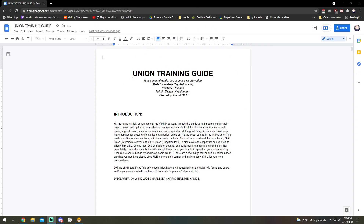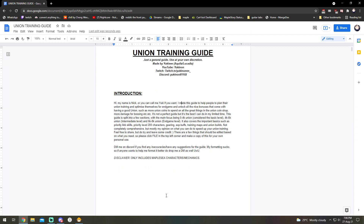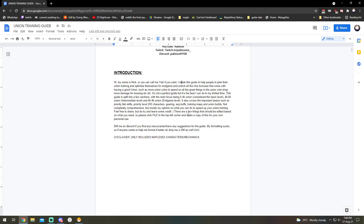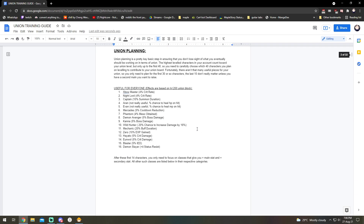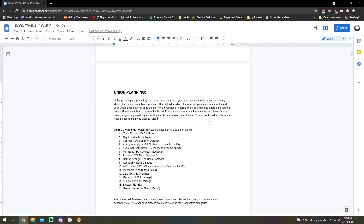I'll provide the link in the description below. There are a bunch of things in here that you probably want to edit yourself, so you can just go to File > Make a Copy, or you can just copy and paste the text inside — either one works. Basically, the thing I see people mess up the most when they think about training their union is that they don't have a proper plan — they don't know exactly what they want to train or what they should be training. So one of the most basic things you have to do before you start training a union is to actually plan it out. Luckily, I have everything planned out already and I'll list down all the useful things that you need to have and should work towards.